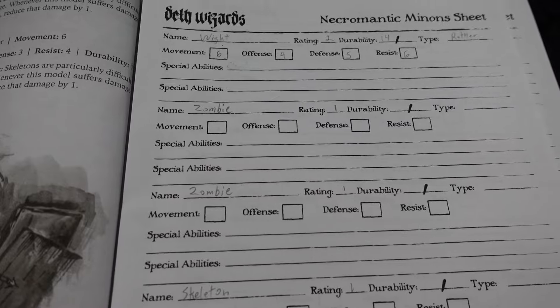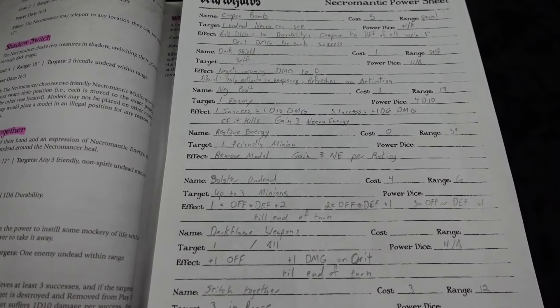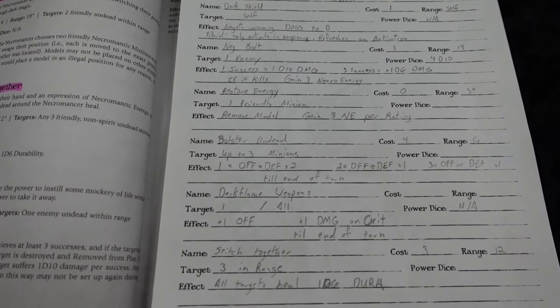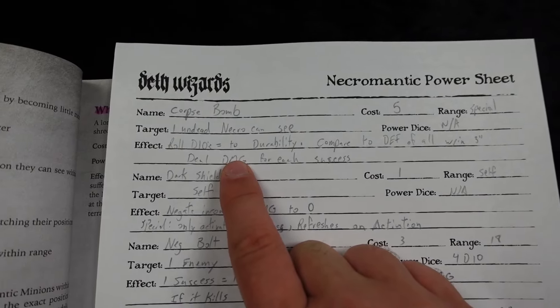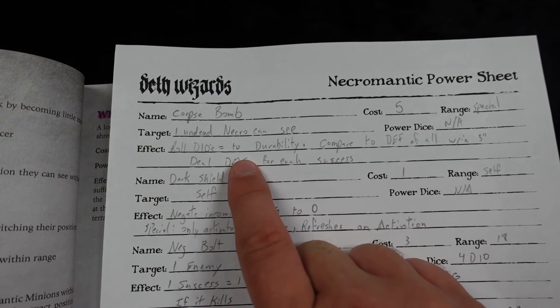Well, they might get worse though. As it turns out, one power sheet is the exact amount you need to start the game, but you'll pretty rapidly get to the point where you need more. You start with one power from your legacy — mine is corpse bomb, so I can blow up my minions.